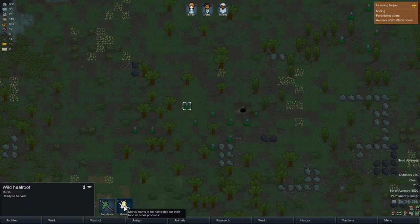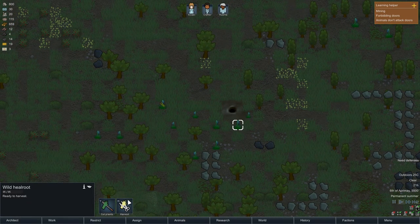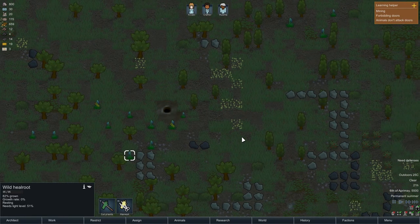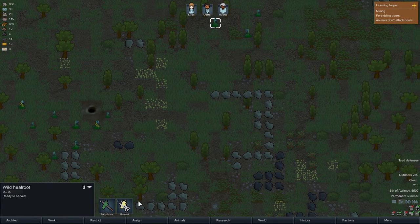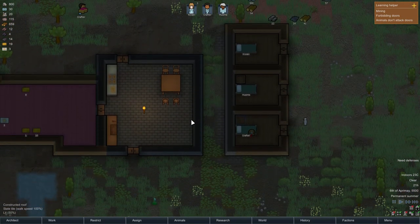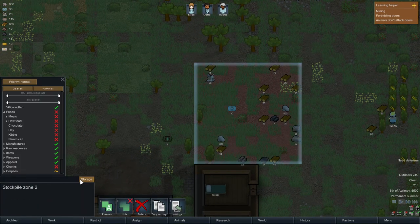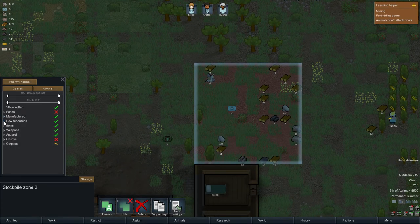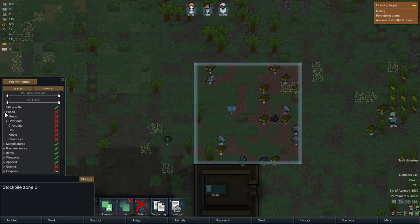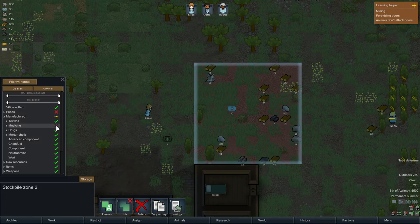Let's just try one more. Maybe I selected some that weren't ready to be harvested — this one is ready to harvest, this one isn't, this one isn't either, this one is ready. We definitely need some more medicine. Let me check — medicine not allowed in here. There we go, fixed.